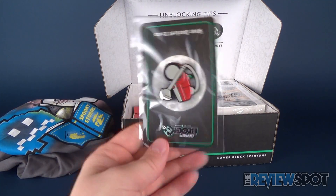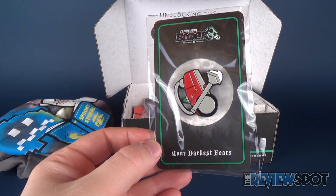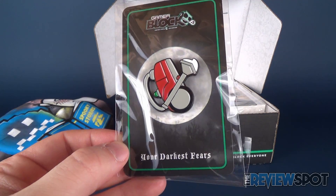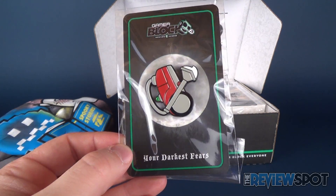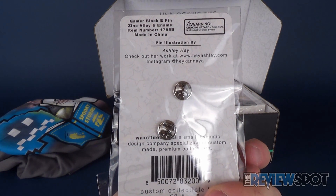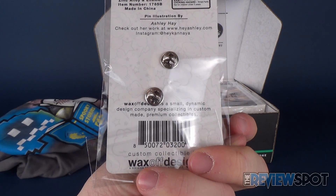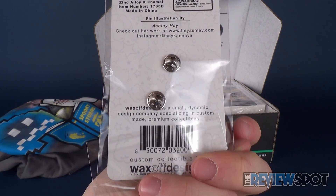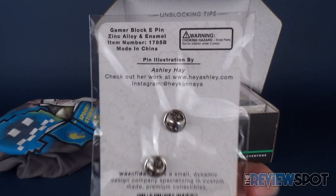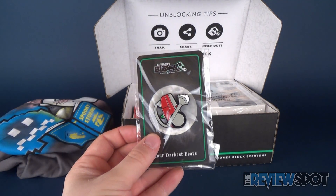We've also got inside a pin which is a vacuum cleaner. It says "your darkest fears," which is obviously a nod to probably Luigi's Mansion. On the back we've got GamerBlock E for everyone pin — zinc alloy and enamel pin. Pin illustration by Ashley Hay, and there's also a website there if you want to check out Ashley Hay's work. Very nice pin.